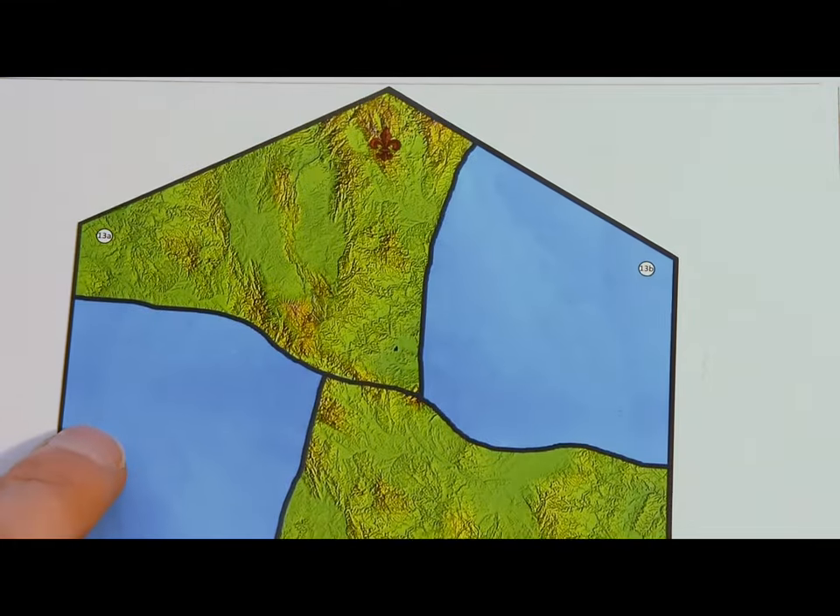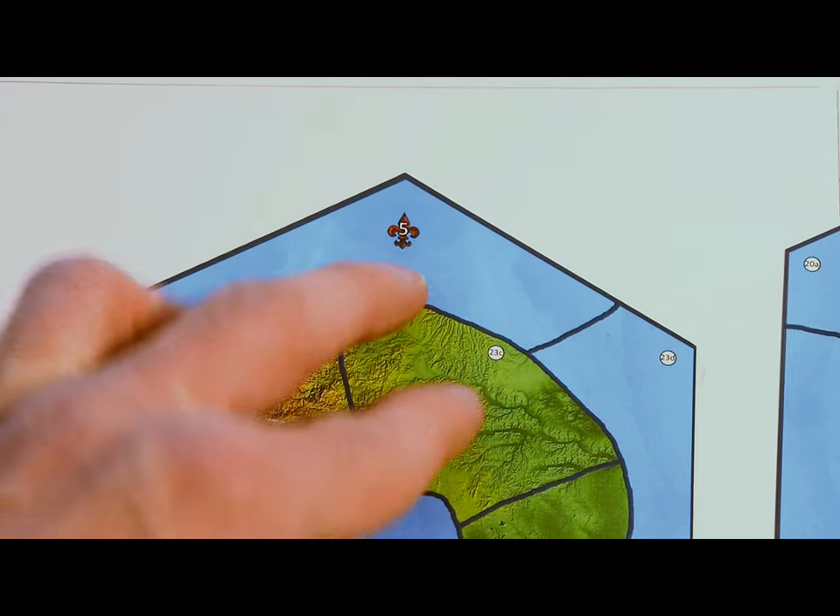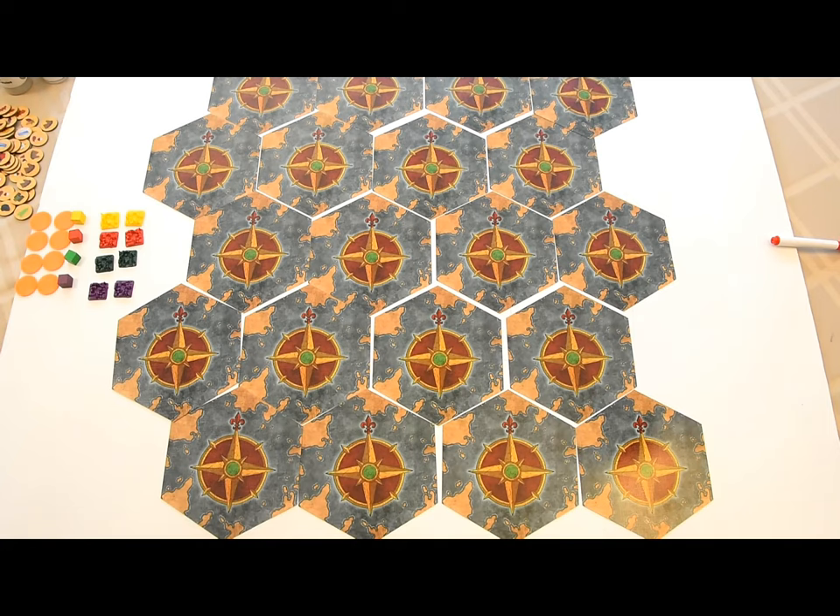For four players, use the base tiles and those marked four plus. For five players, you'll use all 24 tiles. The map should not be visible at the start, and all the tiles should point in the same direction.